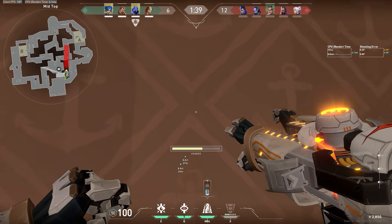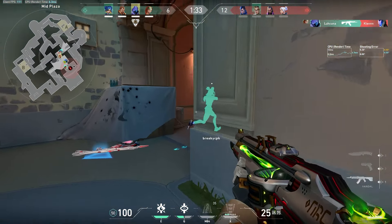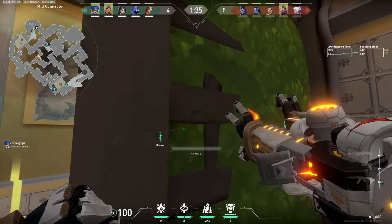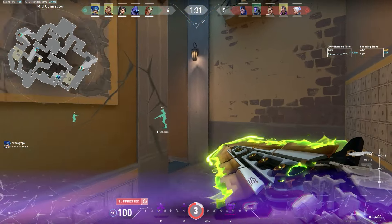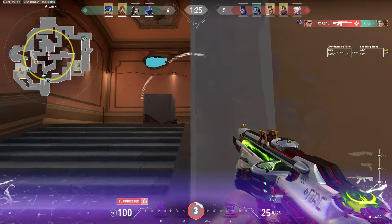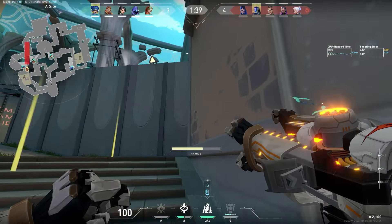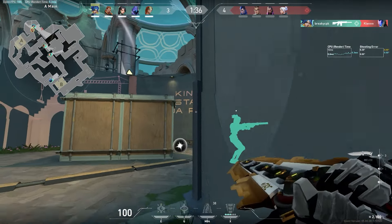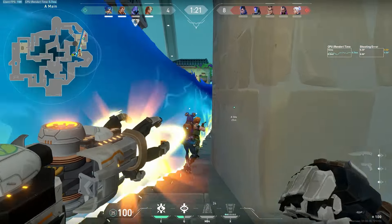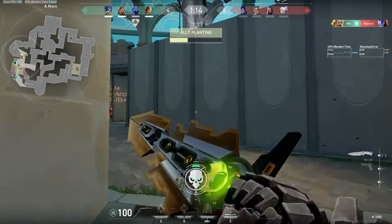One agent that I think makes taking mid a lot easier is Breach, who should be a huge part of the meta on Pearl. Breach gives both attack and defense the ability to quickly take critical parts of the map using stuns and flashes. Considering that mid seems pretty hard to push on attack, there's a good chance that lots of teams will start rushing A and B main as five, and the ability to stop a rush will be massively important because of how long and dangerous the rotations from one site to the other can be for the defense. Pairing Breach with an agent like Neon who can capitalize on setup utility should be a really effective combination. Breach really thrives when his ability to clear out back site areas like A is useful, or when he can hit multiple angles with a single stun or ultimate like on B site or in middle.